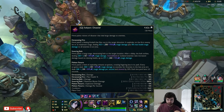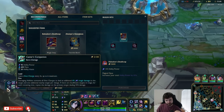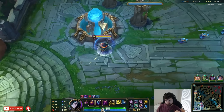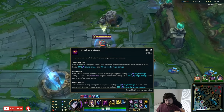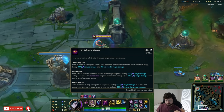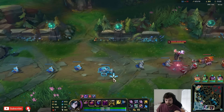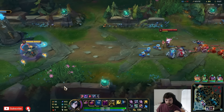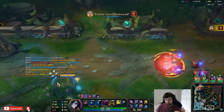Immobilized targets take 500 increased damage — 75% AP ratio. That seems bad actually; 75% AP ratio is not very good. I guess I could have never ulted Akali — obviously having my ultimate for Baron would be sick.